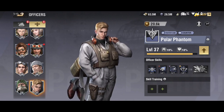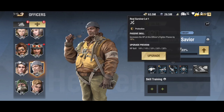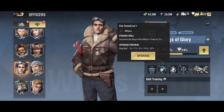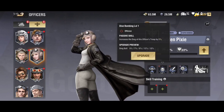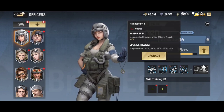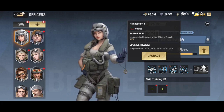I like to stack damage, damage resist, and survivability. For skill tabs on fighters, I would use Heaven Savior's number three skill, Wings of Glory's number two skill, Golden Pixie's number two skill, and Brisk Eagle's number three skill. I would use these exact same skill tabs for a bomber as well.